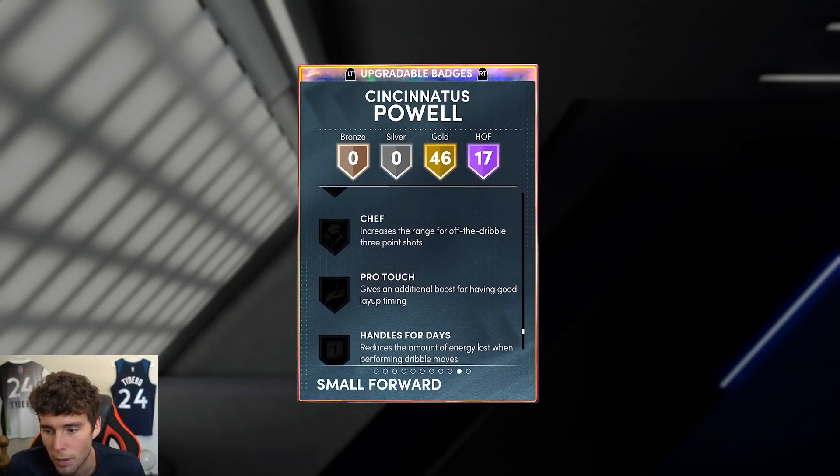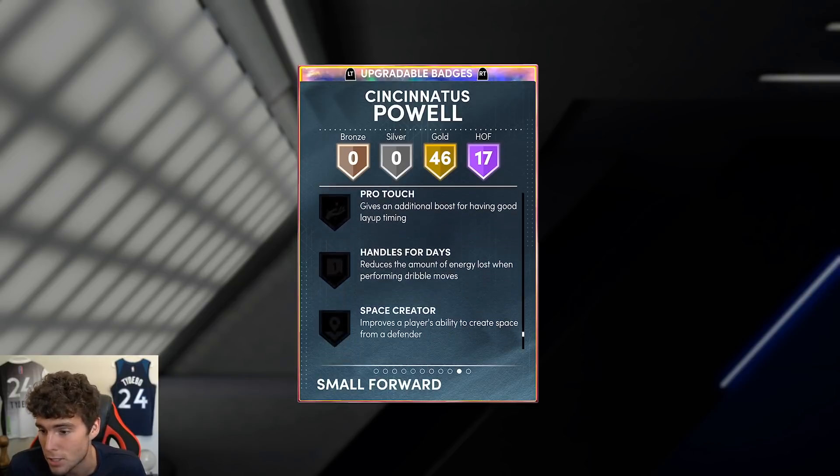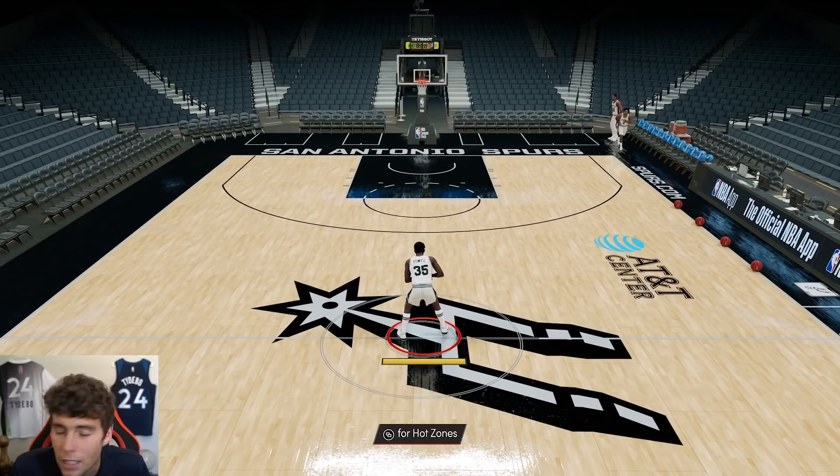What six badges would I give him? Probably looking at unpackable, handles for days, chef for sure. After that it's really up to you — maybe space creator, stop and go, tight handles — but the rest is really in your hands.